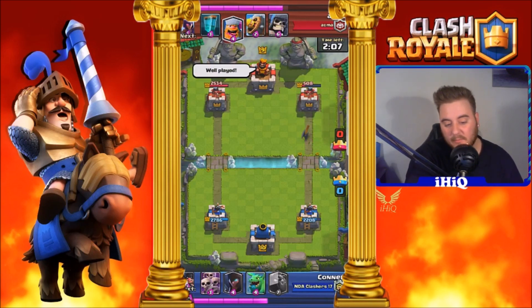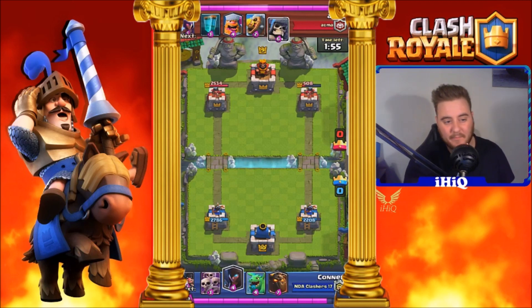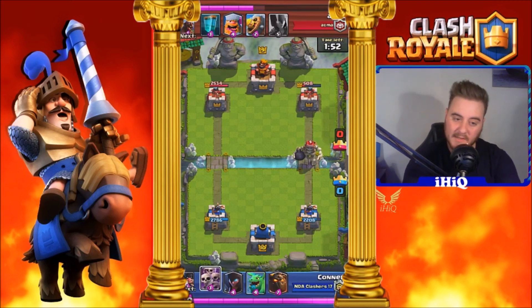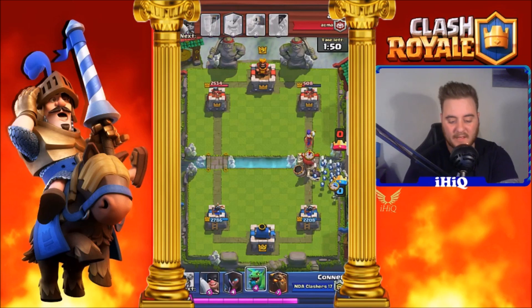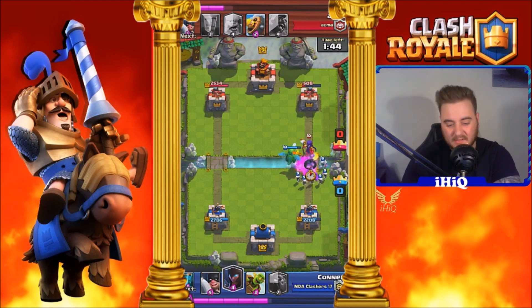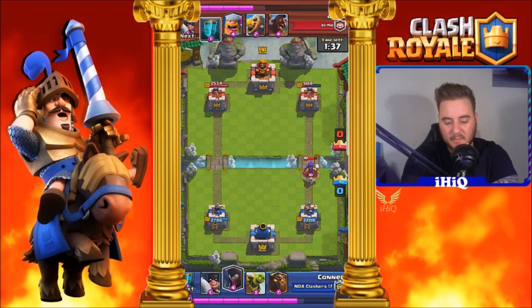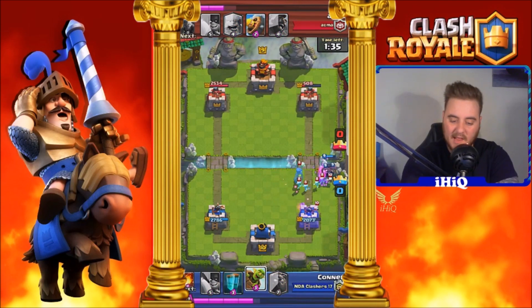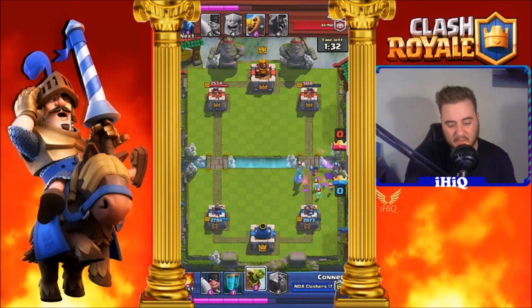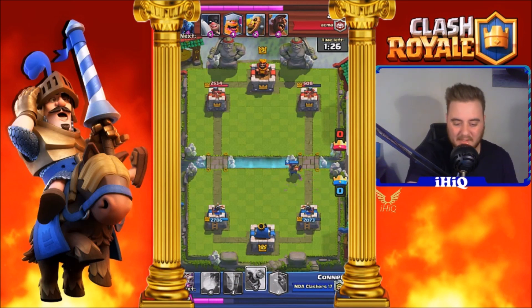Right now he sends us a 'well played', so we send him a thanks. I've taken a big lead here — his right-hand tower has only 500 health and mine has barely been scratched. He places down a Skeleton, so we defend that by playing a Skeleton Army. Obviously the best thing to put behind a Skeleton would be a Witch or a Wizard. He does do well there and we use our Night Witch to take out his Witch, just as our tower targets it. Unfortunately he clones the Witch — decent move, but he didn't really get much tower damage there.